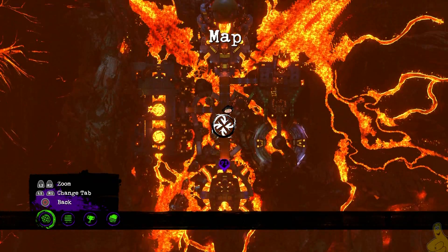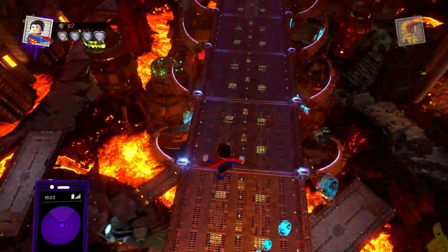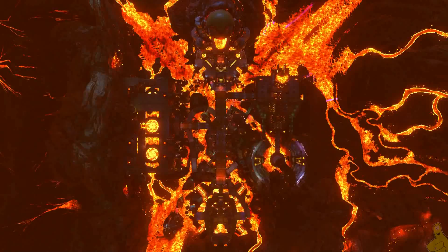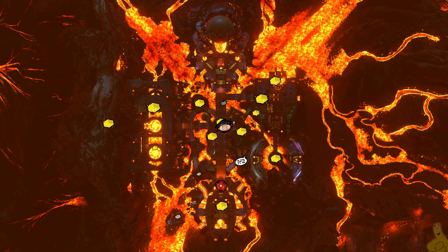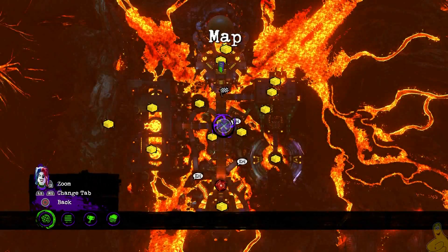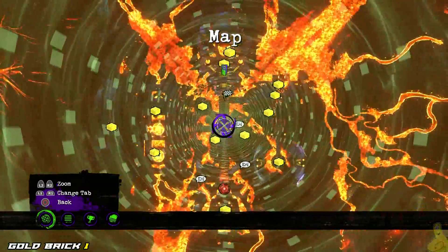We're gonna go ahead and target the old Johnny DC info point here so we can go ahead and ring off all the area collectibles, and as it turns out this is gonna be it! Now we are one gold brick short as we didn't complete one of the challenges. Right now we've got two challenges we need to complete, but we are gonna complete one of them along our journey here. We've got lots to do! First one up though is the Cryptic Calculator.